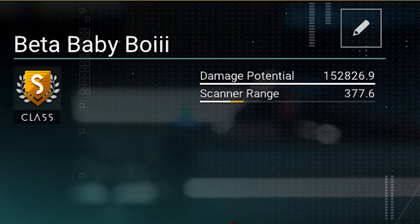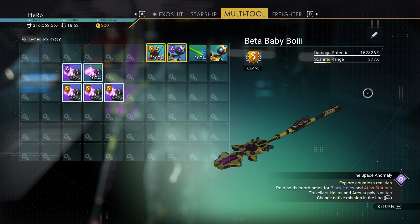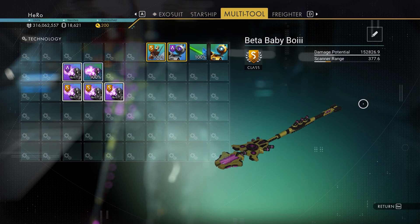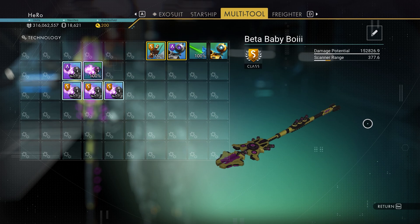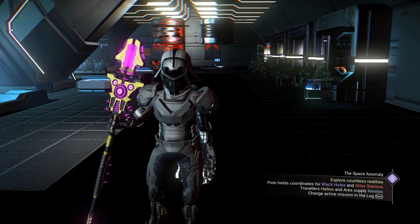You can see the damage is now over 150,000. Now you have the highest damage Neutron Cannon on this staff multi-tool — and this isn't even the best staff. So let's test it out.